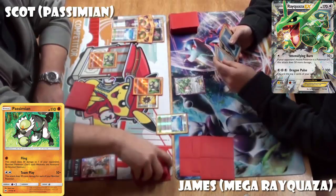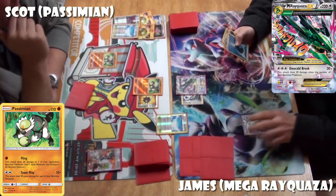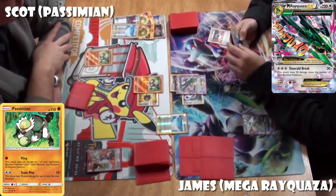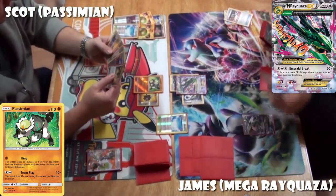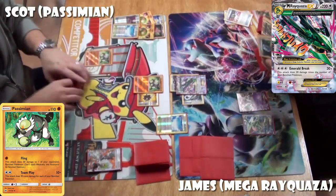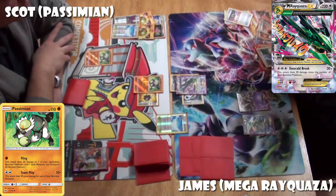James is getting his first turn — just a quick reminder of the rules from Scott: you cannot play a stadium that's already in play. So the Skyfield Scott put down means every single Skyfield in James' deck is now a useless card. James got a good setup: he got the Spirit Link so he can Mega Evolve without ending his turn, and he got the Mega Rayquaza. The Delta Evolution ancient trait allows him to evolve turn one. He got the Double Colorless and a Water Energy in the discard using his Ultra Ball, so if he can draw into a Mega Turbo, he can attach that Water from the discard and get a KO right now.